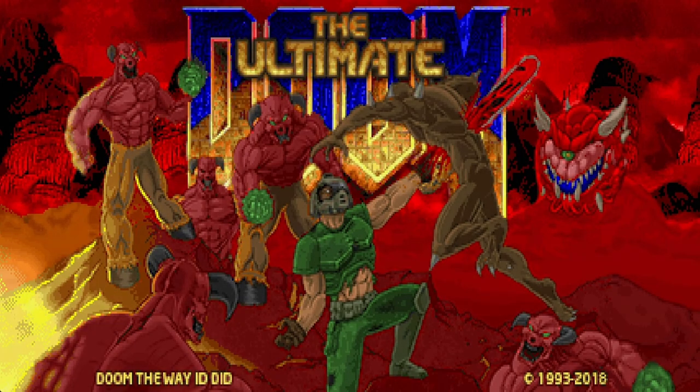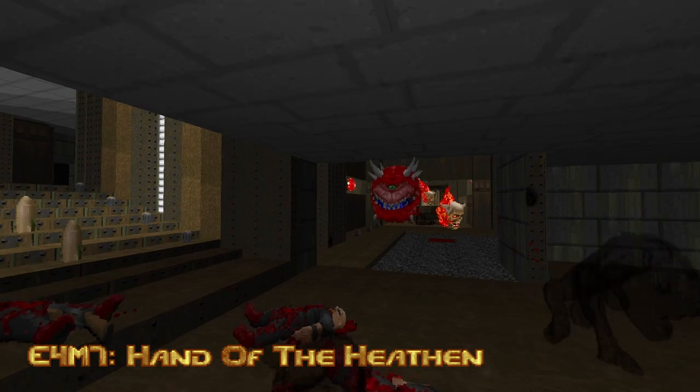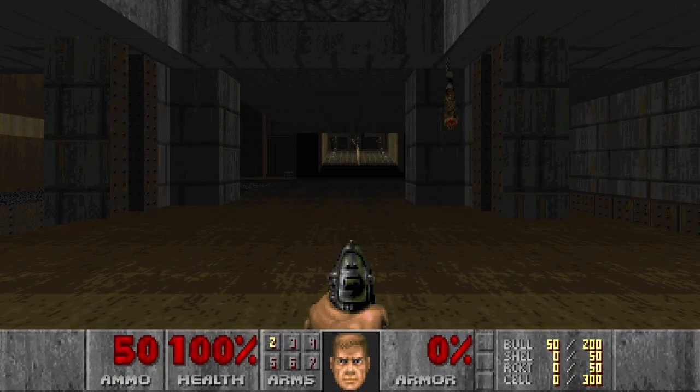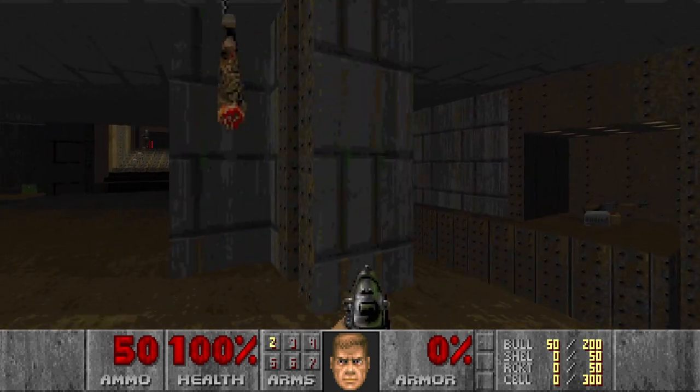Hello and welcome to my channel! Today I will be playing Ultimate Doom the way I did, Episode 4, Map 7, Hand of the Hidden. Attempt number 2. This map is a bit tricky as well, so let's go grab the shotgun.